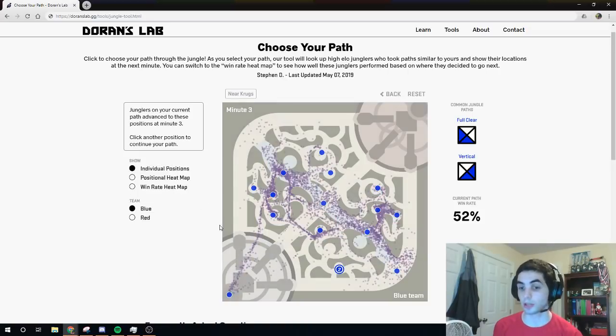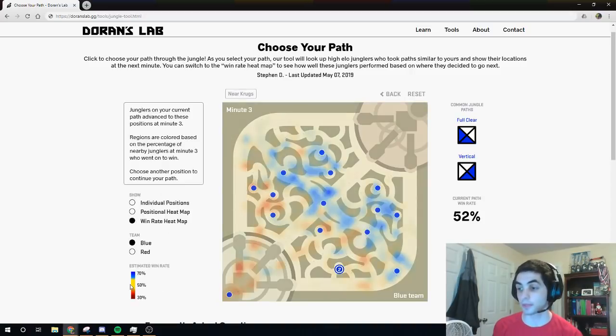Now, let's take a look at what the win rate heat map looks like depending on where we go at 3 minutes. Yellow regions indicate a win rate near 50%, blue indicates a higher win rate near 60%, and red indicates a lower win rate near 40%. As you can see, the high win rate regions at 3 minutes primarily take place in the enemy jungle, the river, mid lane, and bot lane. The lower win rate and neutral win rate regions primarily take place in the allied jungle.